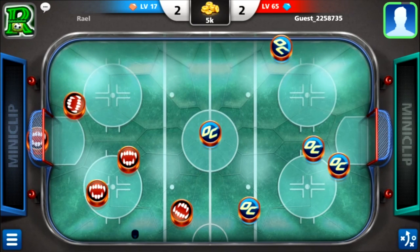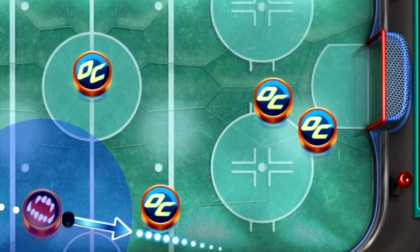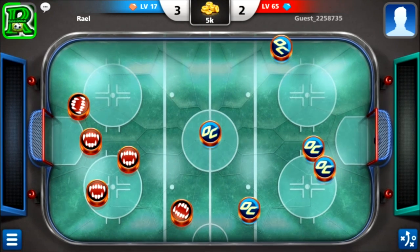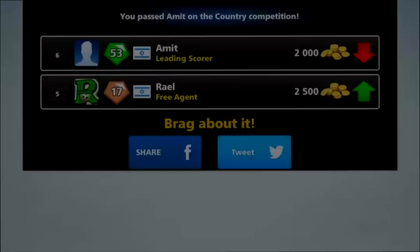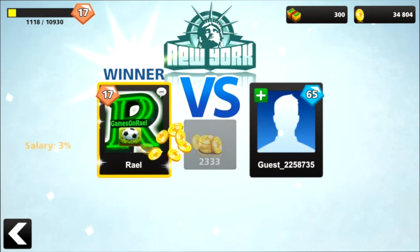He was just doing whatever, trying to go lucky and get a ball inside the goalie — and he didn't get lucky. So I tried my best to make it deflect from the side off his defender and then go in. Beautiful guys! What an amazing first win against this 65 level opponent — and if I remember correctly, on his profile it showed 63% winning rate.